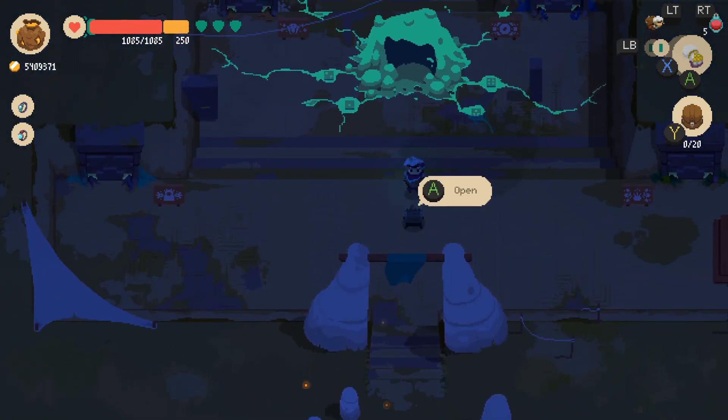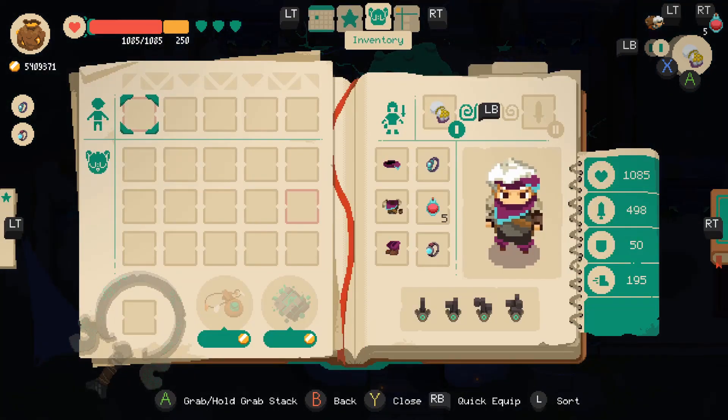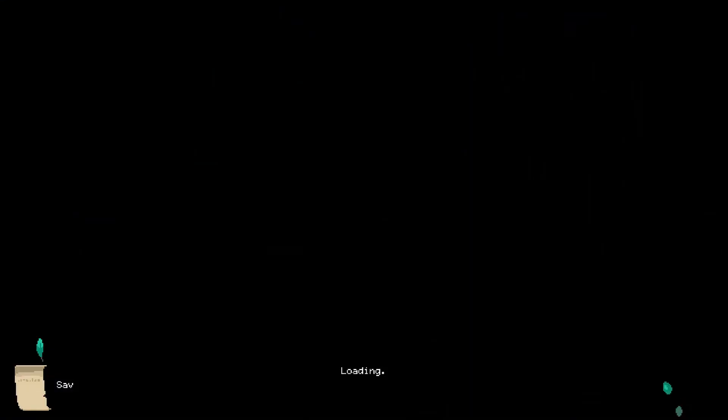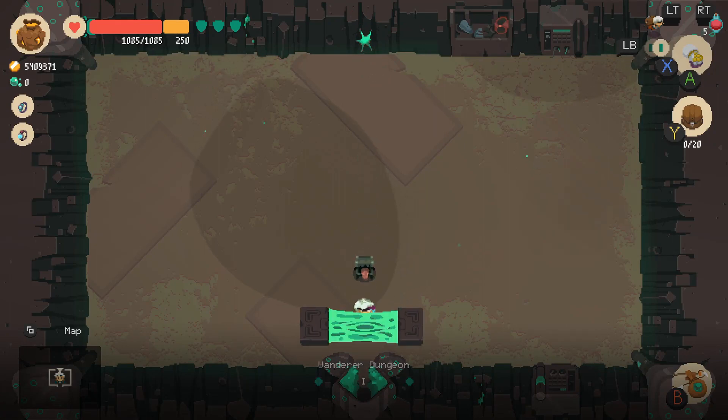So this is the mysterious dungeon. I've got five potions, fully upgraded armor and weapon. Let's hop in and take a look. It's a dungeon in a different dimension — between dimensions, I think the captain said. Oh I'm so excited. Wanderer dungeon number one.